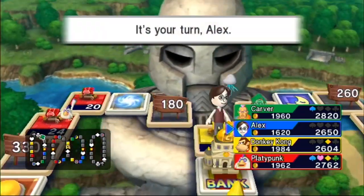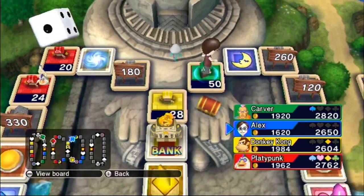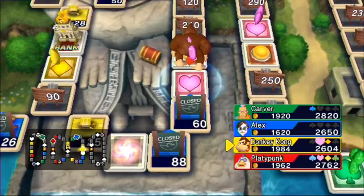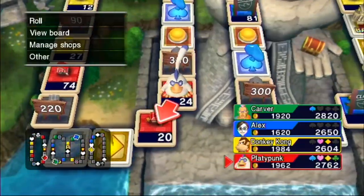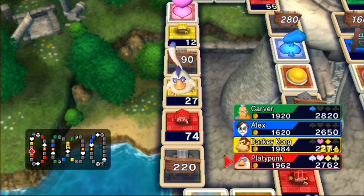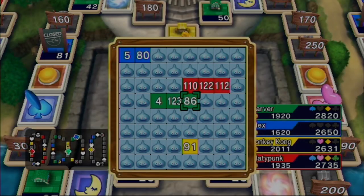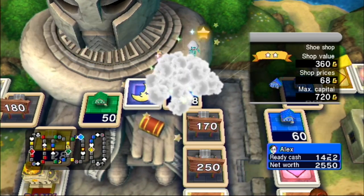Carver and Platypunk are only investing just 100 at a time — or 200, rather. I want to try for this set of three right here, so I don't mind missing a sale here. That's gonna put DK over there. There's still an empty set of three I could still buy, at least. Take a hundred gold from all other players. Carver's wrecking in all the riches. One. Let's see if this could be a start here.